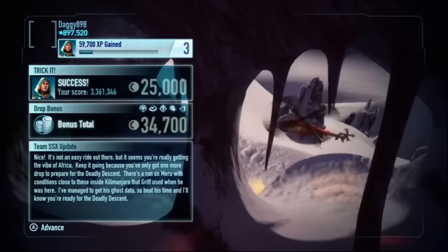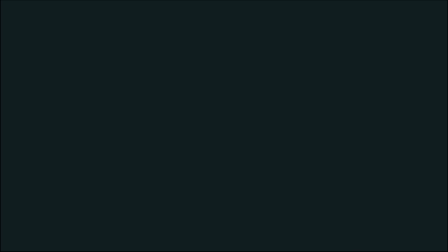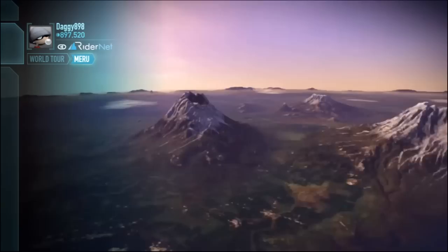Nice - it's not an easy ride out there but it seems you're really getting the vibe of Africa. Keep it going because you've only got one more drop to prepare for the deadly descent. There's a run on Meru with conditions close to those inside Kilimanjaro that Griff used when he was here - I managed to get his ghost data, so beat his time and I'll know you're ready for the deadly descent. Okay, only one more run. Let's see what's next - Mawenzie.